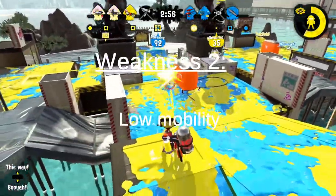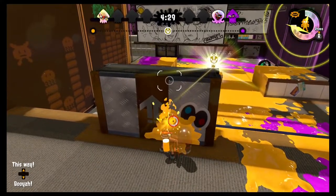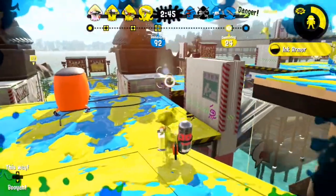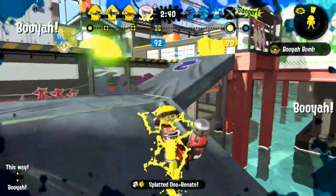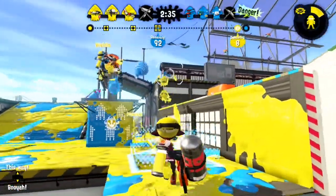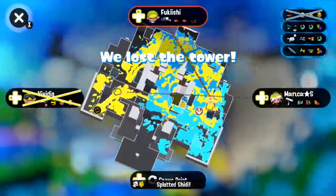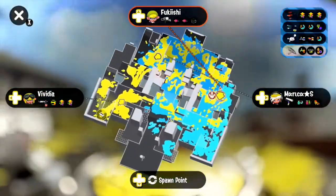Its second major weakness is its slow mobility and insanely slow charging speed. It feels like I could go have dinner and come back right in time for my charge to be done with that thing. I mean, come on, that's ridiculous. So the worst thing that can happen to a Hydra is having to drop its charge, because it will take them two and a half seconds only to recharge. Any special that forces it to move and is strong against slow weapons is good against Hydra, as it is one of the slowest weapons in the game.